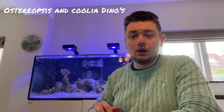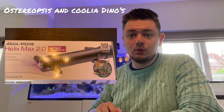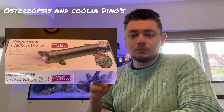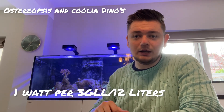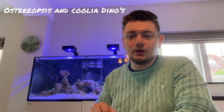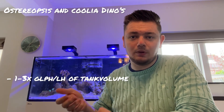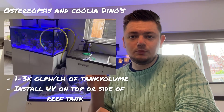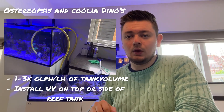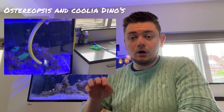Ostreopsis and Coolia are swimming dino species, so you can treat them with a UV light. Aim for a minimum of one watt per three gallons or 12 liters. The flow rate through your UV is very important — aim for one to three times the tank's volume in gallons or liters per hour. The UV should be positioned at the top or side of your tank.